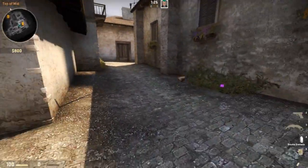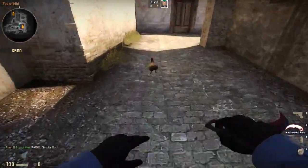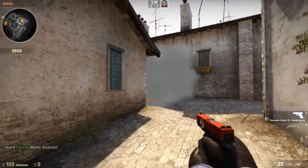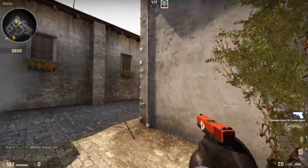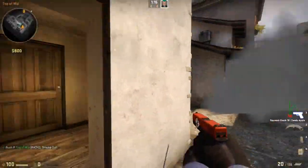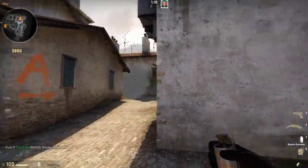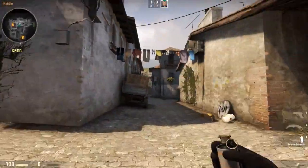If done correctly, the smoke should land right about here. It's a pretty handy smoke for T-side. It blocks off the entire arch side, so you can peek porch side and take it however you want. You can go up in apartments. It's a lot safer than just peeking here and there.